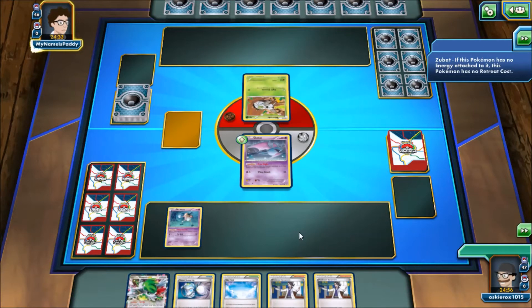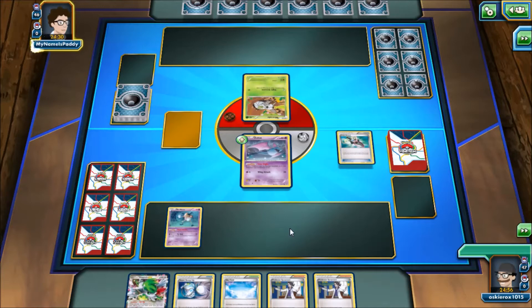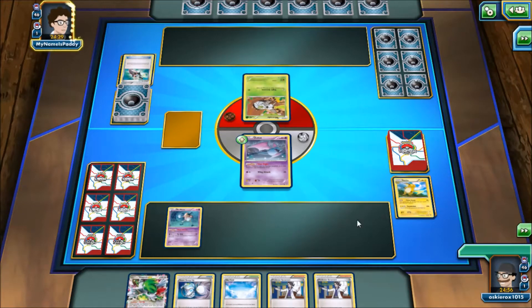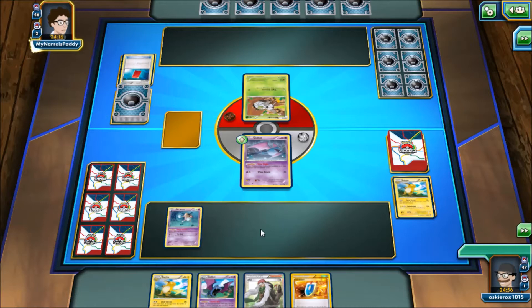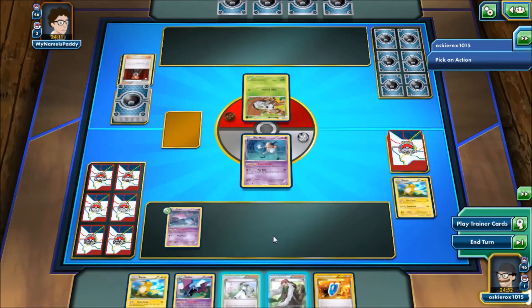I didn't know what I was facing yet, so we see a Ninkada. We start off — our opponent starts off with a Trick Shovel, gets rid of a Raichu, which is pretty unfortunate, but we run Sacred Ash anyway so it's not too bad. Zubat is a really good starter with free retreat so I'm happy to start with that. We see a Red Card right off the bat by our opponent, into a pretty awful hand.